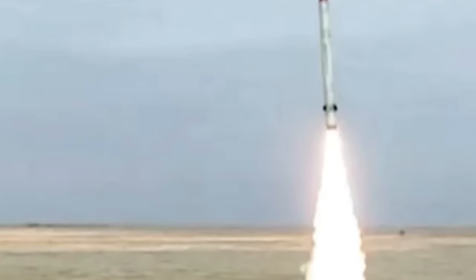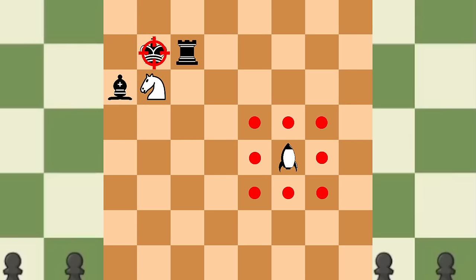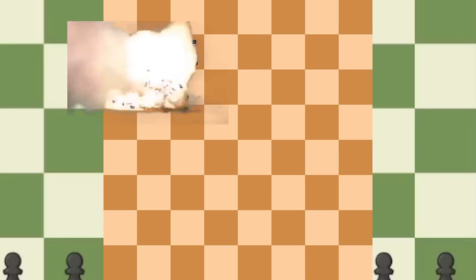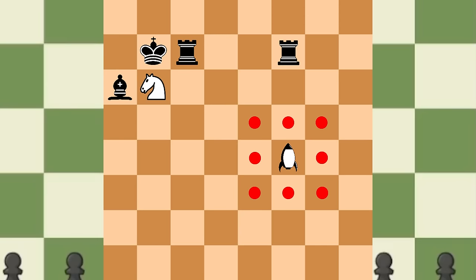Hopefully by the time this video comes out, this one won't be relevant. I'm talking about the missile. You can deploy the missile to anywhere on the board, killing anything on the square it lands on and adjacent squares except the king. But it can't do this if a non-pawn piece hasn't been taken yet, or if something's attacking the missile. I really like this piece cause it's powerful, but it still allows for some counterplay. This one's an 8 out of 10.